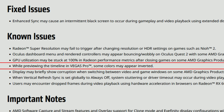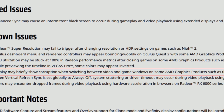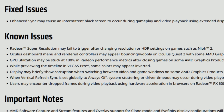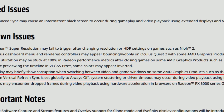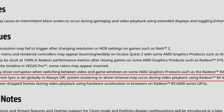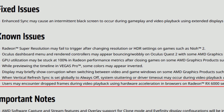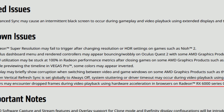All these known issues have been around for quite some time and they aren't getting fixed — quite sad. While previewing the timeline in Vegas Pro some colors may appear inverted. Display may briefly show corruption when switching between video and game windows on some AMD graphics products such as the Radeon RX 6700 XT. When vertical refresh sync is set globally to always off, system stuttering or driver timeout may occur during video playback using RX 6000 series GPUs — this is a new one.